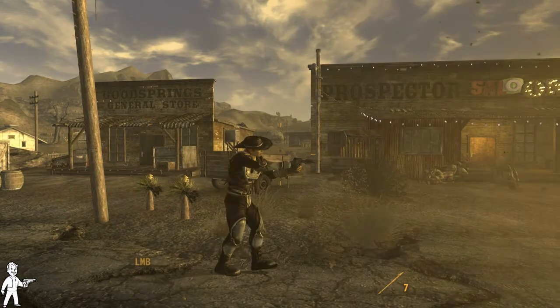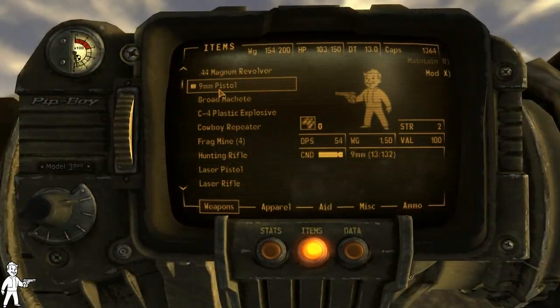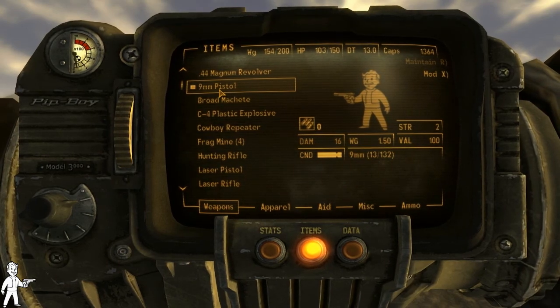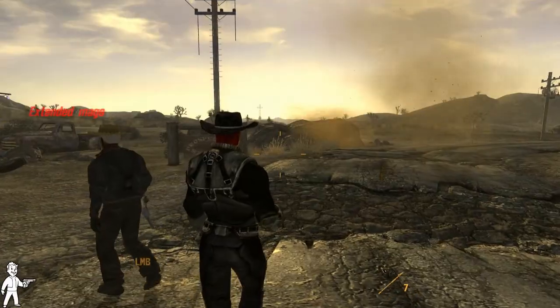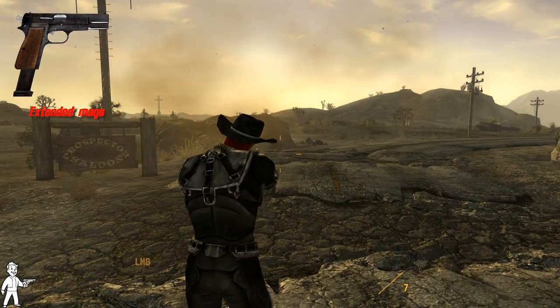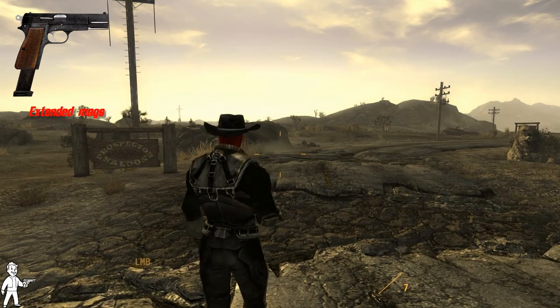The damage of the 9mm ranges between 14 and 17 depending on the condition of the weapon. The pistol uses 9mm ammunition and has a 13 round clip, unless you have the mod extended magazines which adds a whole 7 rounds to every single magazine.